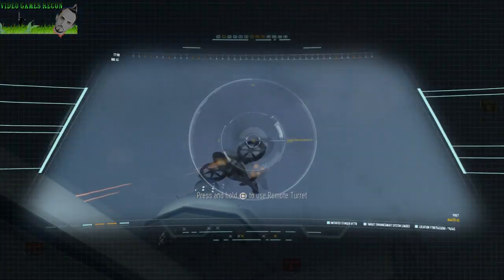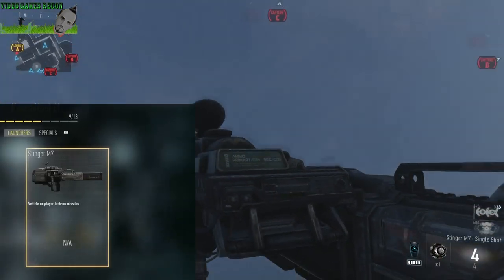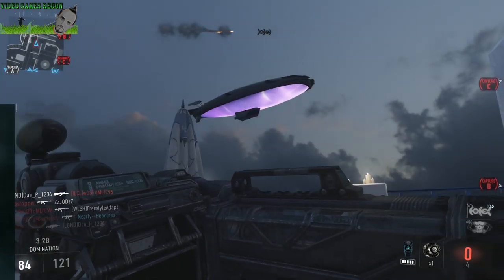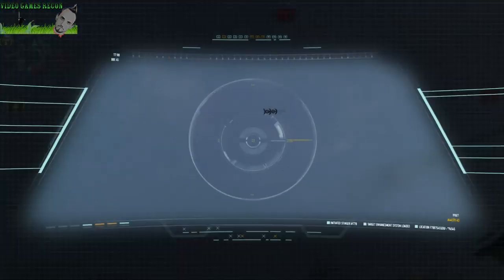First up there's the Stinger M7, which is very reminiscent of the Javelin from Modern Warfare 3 and the FHJ from Black Ops 2. The Stinger is pretty much your basic lock-on rocket launcher, except with a horizontal fire spread of 4 rockets with each shot.